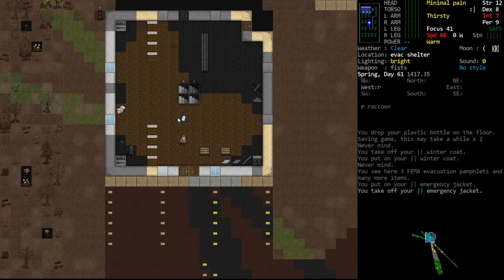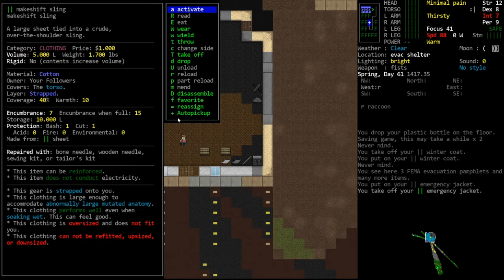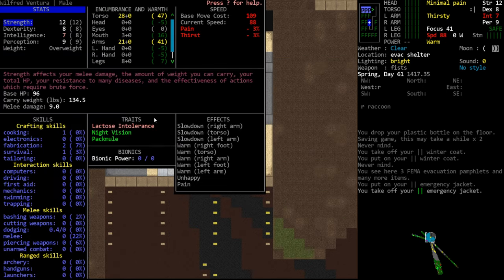Having a negative 60 to hit or taking 60 to 70 more moves per attack really quickly cuts down your ability to function in melee combat. The other thing to note about encumbrance is that storage items now have two separate encumbrance values: encumbrance at all times, and encumbrance when full. Our makeshift sling gives us 7 encumbrance normally and 15 when full. As we put more things in our pack, it will gradually increase the encumbrance of our storage items.